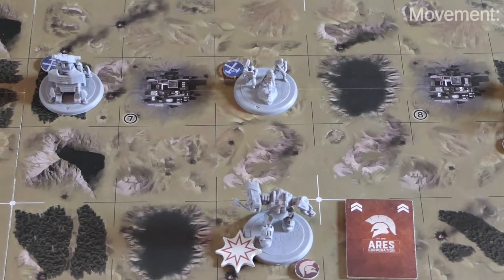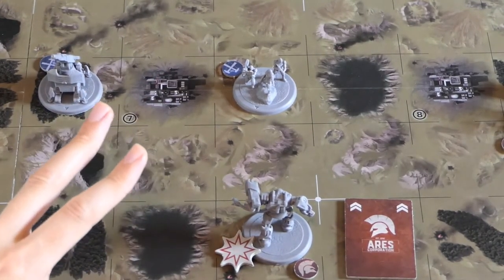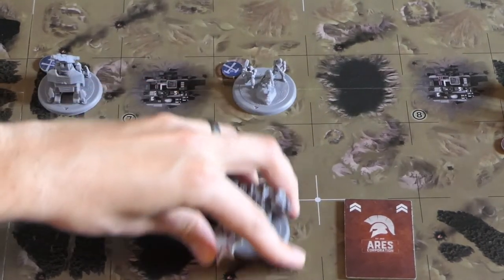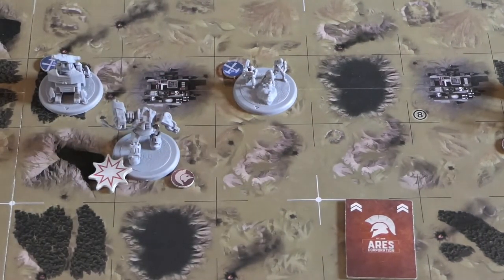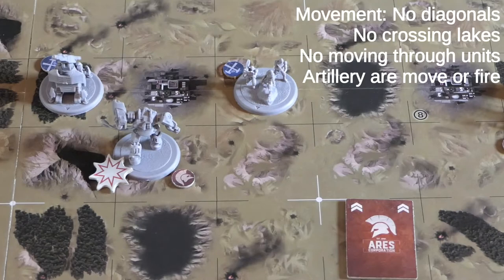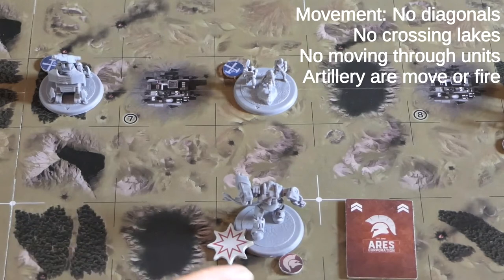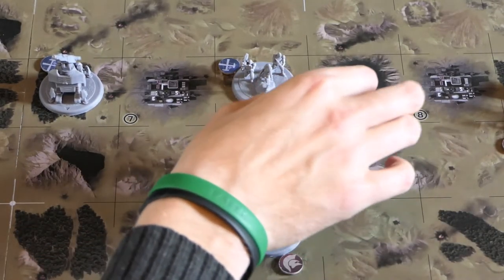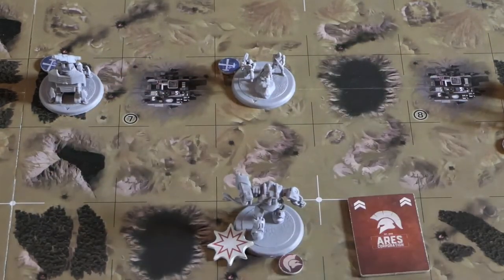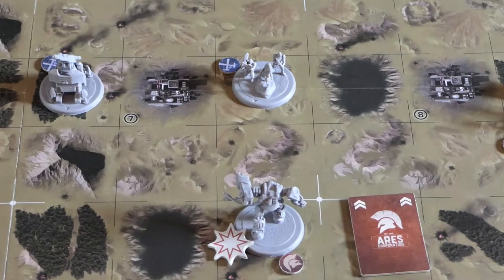After artillery, we go to the movement phase. Every revealed unit can move two squares orthogonally — no diagonal movement, and they cannot move across lakes. Face-down units move three squares regardless, making them 50% faster than revealed units. Moving across other terrain doesn't affect movement; only lakes are impassable.